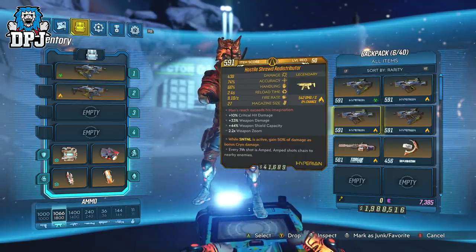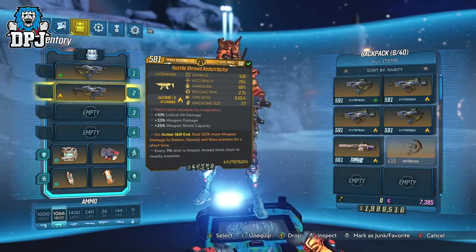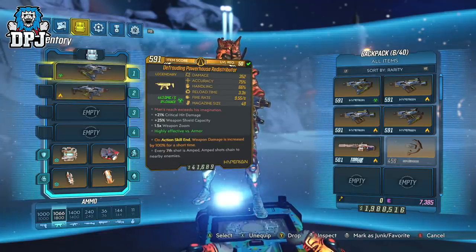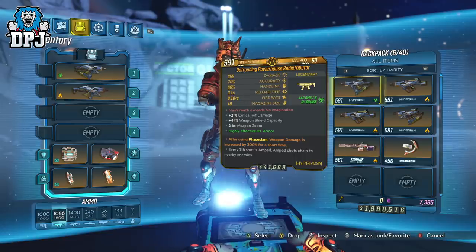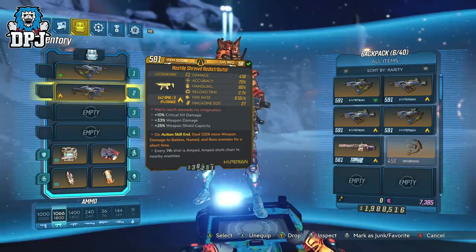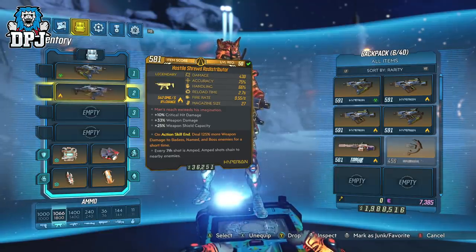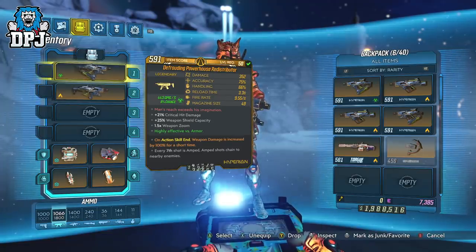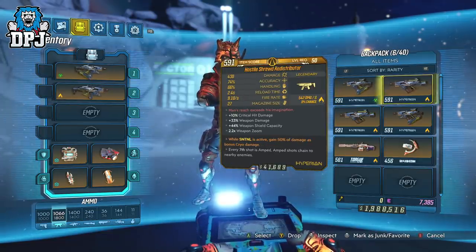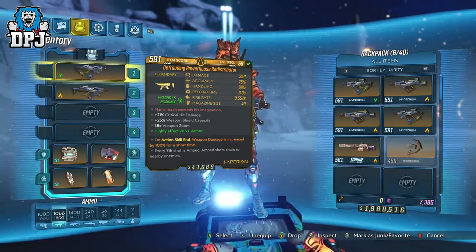Damage differs between 3.30 and 4.30, maybe going a little higher. Handling between 70 and 80%. Reload time between 2.4 and 3.5 seconds. Fire rate seems to be either 9.55 or 9.10, and mag size varies between 25 and 50 — normally the lower the damage, the higher the magazine size. Crit damage bonus can come between 10 and 20%, with also what seems to be a 30% weapon damage bonus. It also offers between 25% and 45% shield capacity, which is great. And it's highly effective versus shields. Its special trick — every seventh shot is amped.